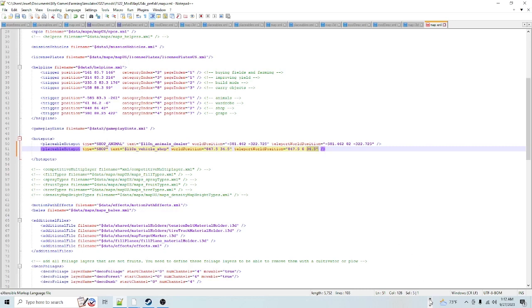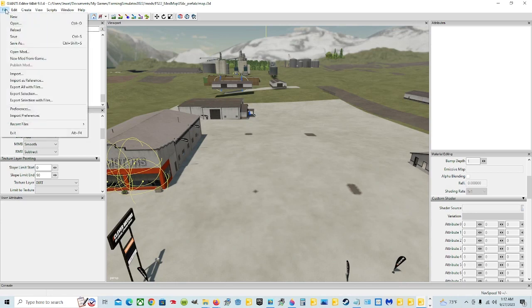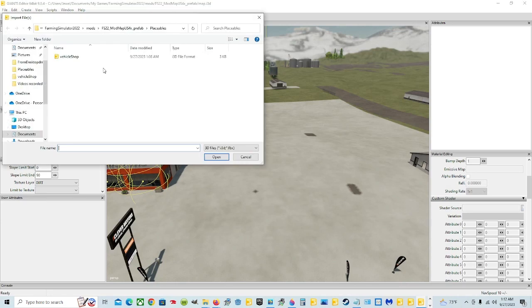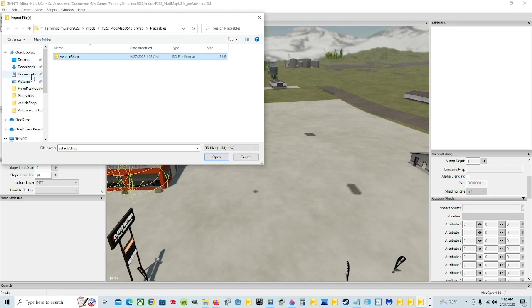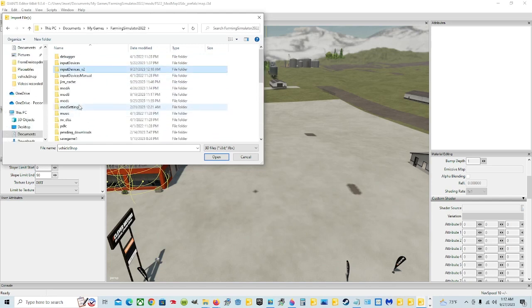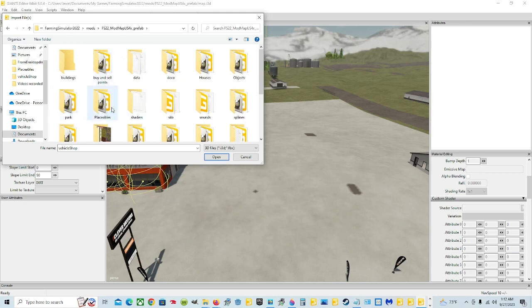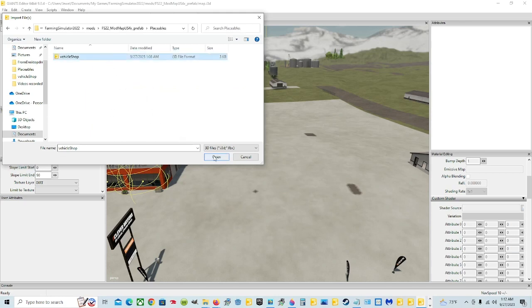We're going to import the vehicle shop, and it brings you right to it because that's where you were. If it doesn't, just go back through: Documents, My Games, Farm Sim 22, Mods, the map, and find the folder you had it in. Click on it, highlight it, it's going to pop up here, and click Open.